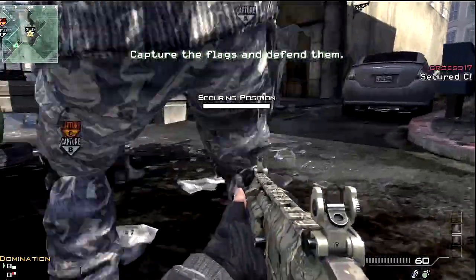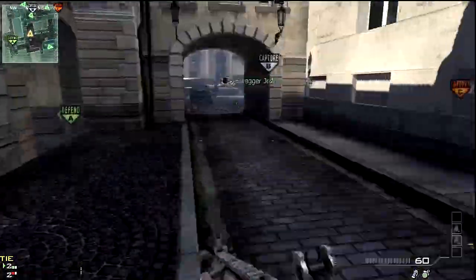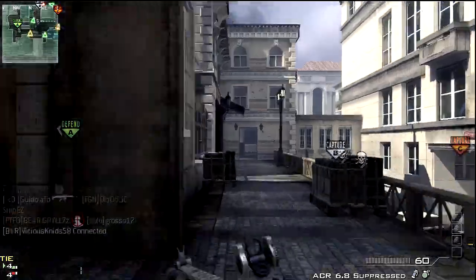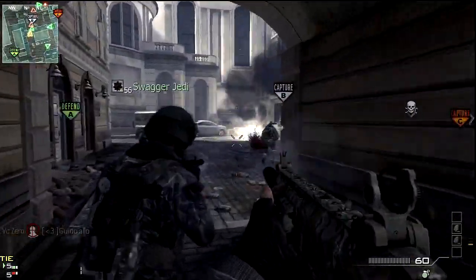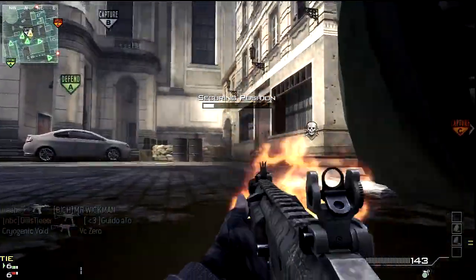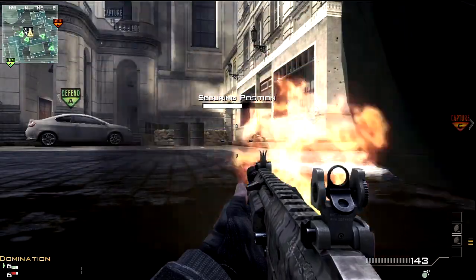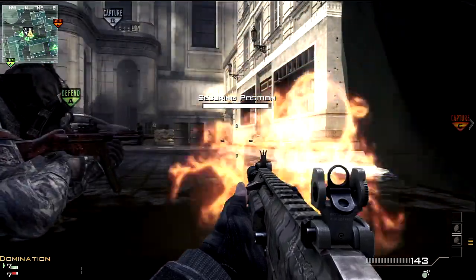We're going to start this off capturing the position. As you can see on the right hand side, I got one point, one kill towards my kill streak. Now it doesn't matter what you use as a primary. Secondary, make it a launcher. For those of you that don't own the game or haven't realized, playing the objective gets you rewarded with one point towards your kill streak.